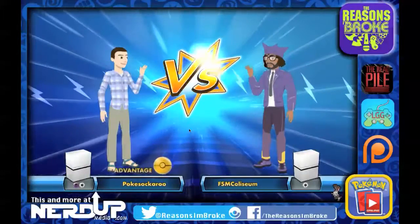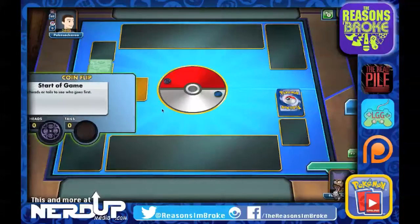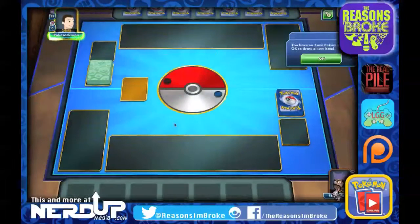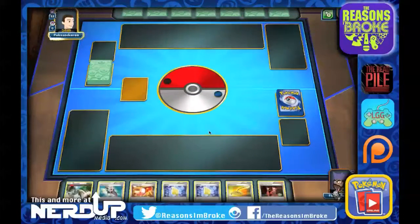Next opponent is Poke Sockaroo, who uses Psychic and Colorless types. Let's see if it ends up working this time. There it is, and we will let them go first. We have no basics twice.